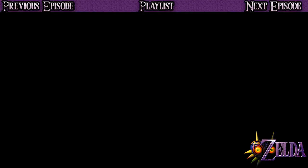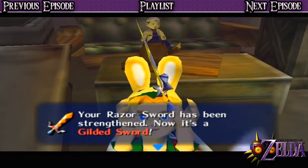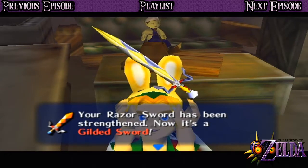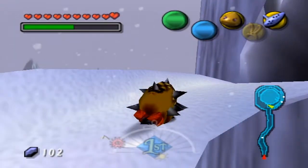Previously on Majora's Mask, this sword right here — the gilded sword — is the most badass weapon I have wielded in a Zelda game. And now the continuation! Hello everyone, it's Deki no Sai here with another episode of The Legend of Zelda: Majora's Mask.